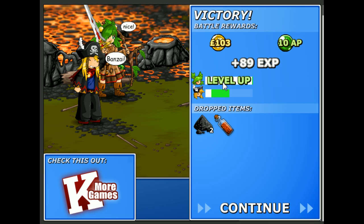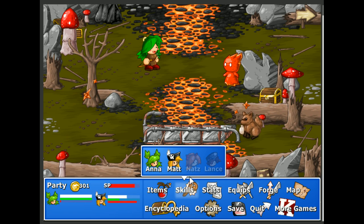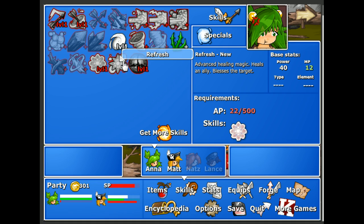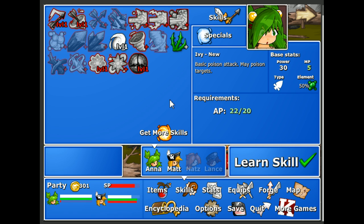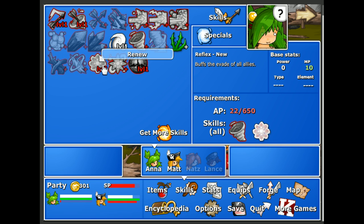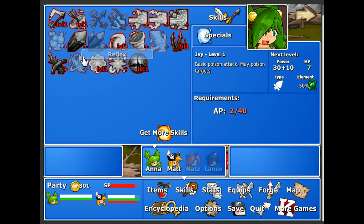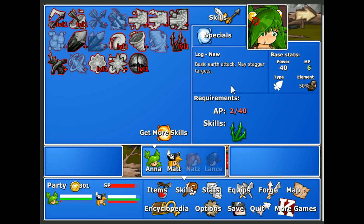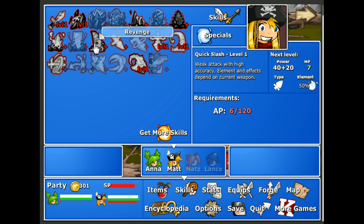Bonsai! And Anna leveled up — nice! Got some gunpowder: explosive powder used to, well, explode things. And a magma sample. Can upgrade Gust. There's Mother Earth — upgrade your limit break. Ivy: basic poison attack, may poison targets. New skill — basic earth attack. And like I said, let's learn Quick Slash. Now other stuff opened up — very cool.